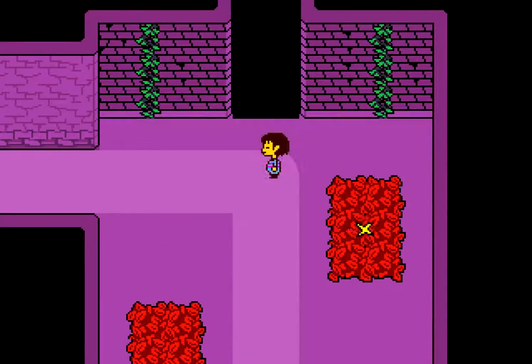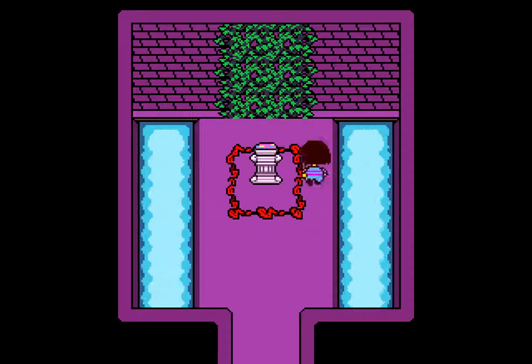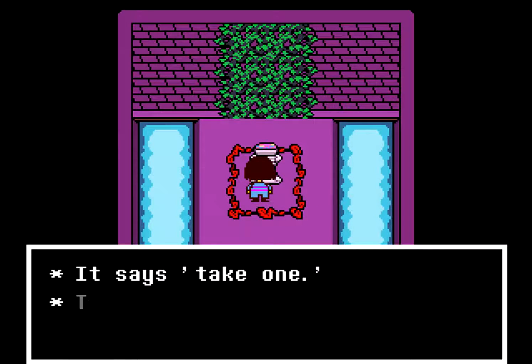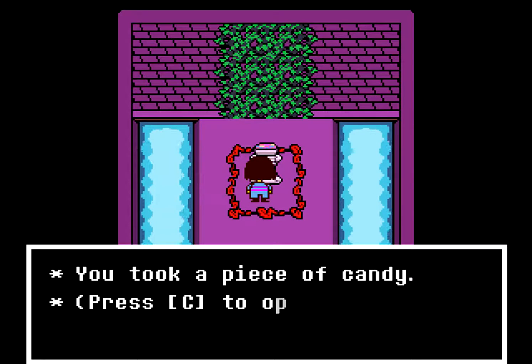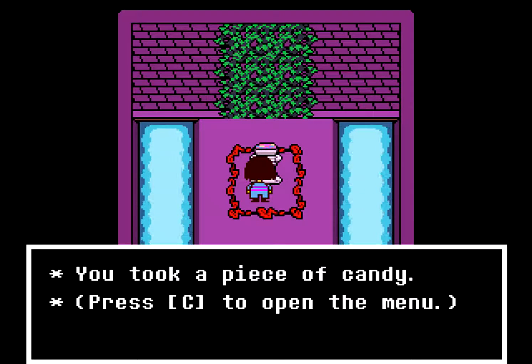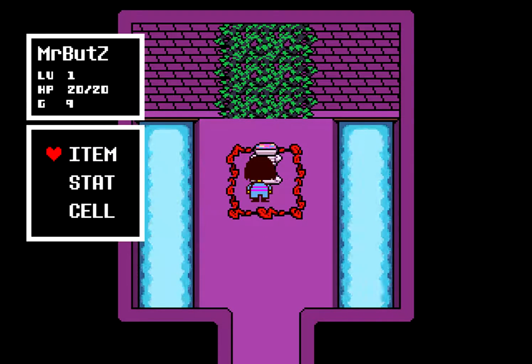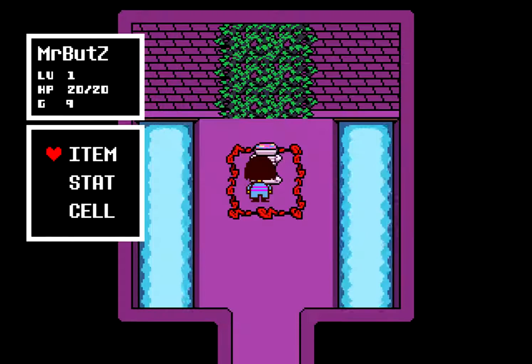Let's first go to this area — it is water I think, and these are vines as always. So let's press enter. It says take one — take a piece of candy. This is a bad area so I don't think I should take this candy, but let's press yes. You took a piece of candy. I press C and it's monster candy. I don't know what it is, but okay.